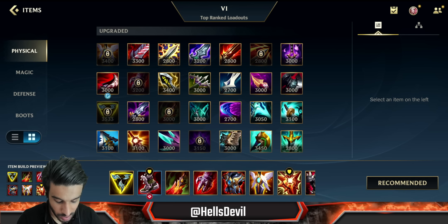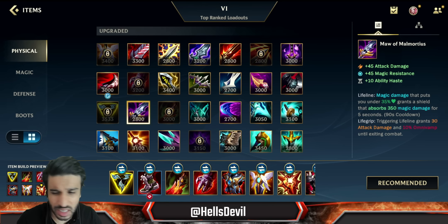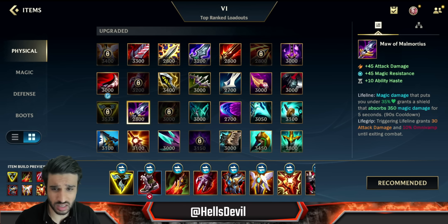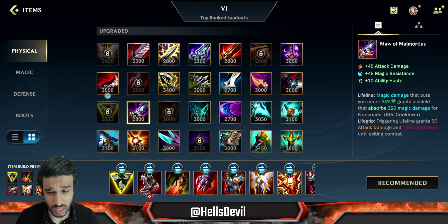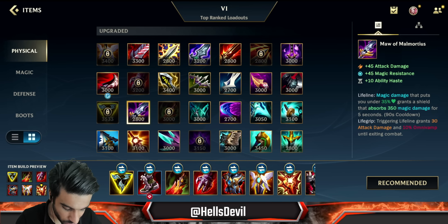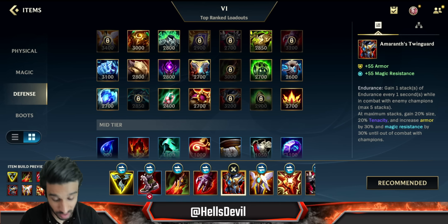If you're against heavy AP go for Mercury's Treads and swap Sterak's Cage for Mortal Reminder instead. This only applies against heavy AP which is probably like 5% of games — for example if you're against an Orianna mid, Fizz jungle, Karma support, Gragas top, and only a Tristana ADC, you don't really need armor. You go full magic resist. You can even swap out Guardian Angel for Spirit Visage, or swap Anathema's Twin Guard for Spirit Visage in that case.